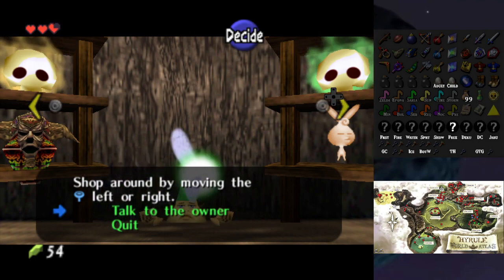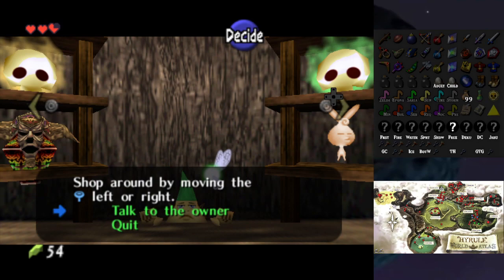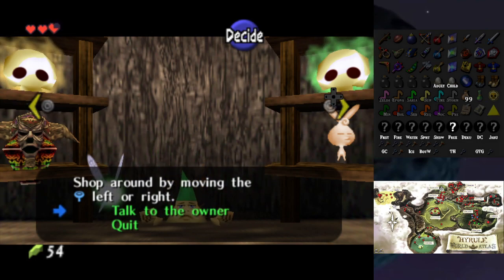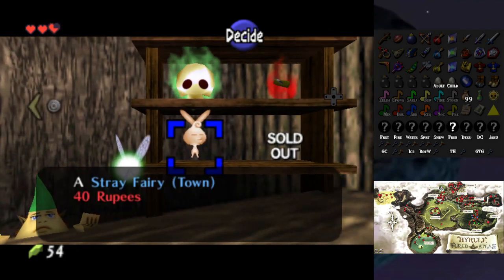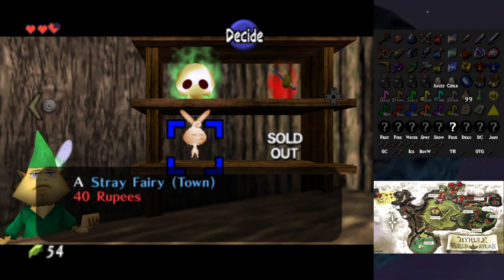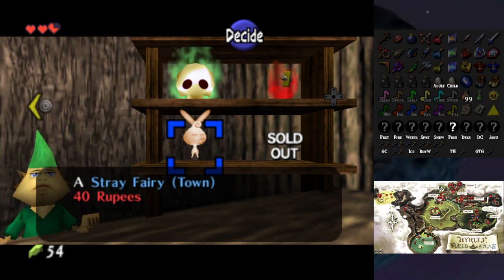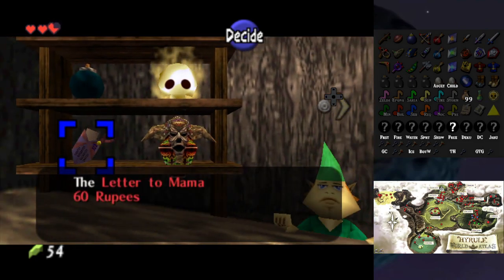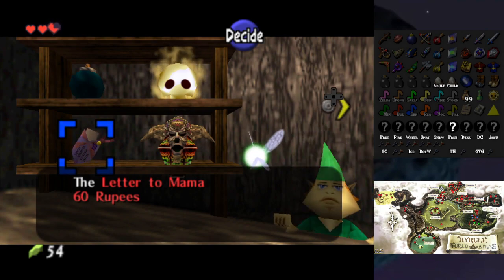Kokiri shop — Goat's Remains is here as well as a Swamp token. Let me try to mark some things as Majora's Mask and keep things clean-ish. There's a Stray Fairy — the color is yellow — this could be such a mess but it could also be beautiful. There's also a Letter to Mama. I have to actually keep track of a lot of this stuff.